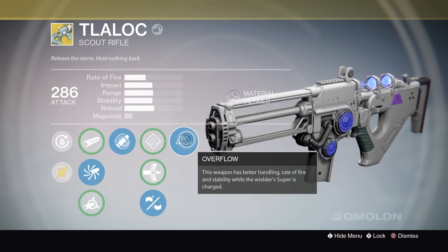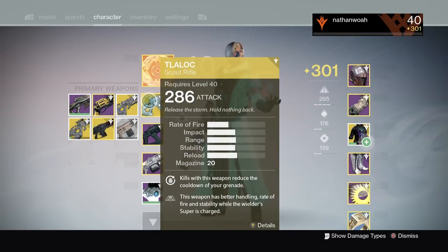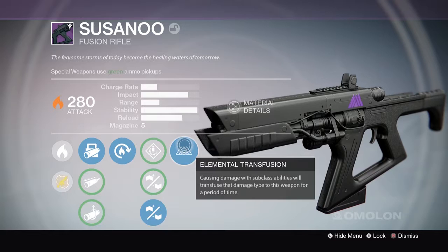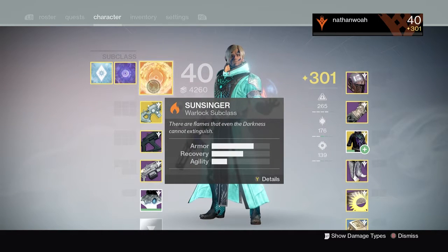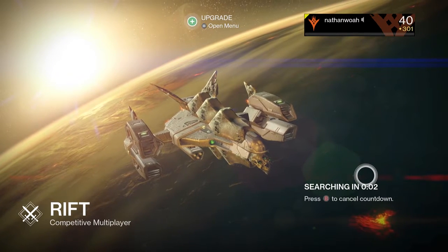The most important perk is Overflow — this weapon has better handling, rate of fire, and stability when the wielder's super is charged. So for as long as you're holding onto your super, you're going to have a laser beam of a gun at the same time as getting the Talaloc. I also got the Susanoo, which is a pretty cool fusion rifle. I love being a warlock. I'm going with the Sunsinger subclass because when I get my super I usually hold it for quite a long time, which means I'll get to make use of the gun's main perk for as long as possible.